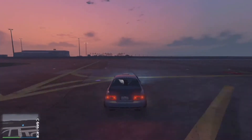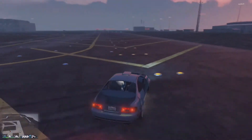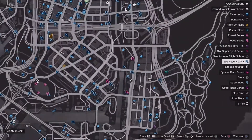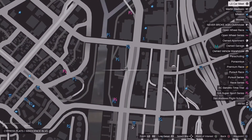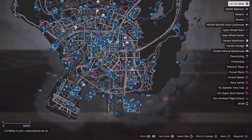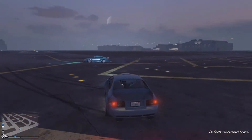Make sure you put the slick tires on this car and make sure you lower it to the ground. If you want to know where to put the slick tires on it, press the pause menu and head over to LS Car Meet — not LS Customs, LS Car Meet — and you guys can put the slick tires on here for 300. Now we're going to go all the way back down.